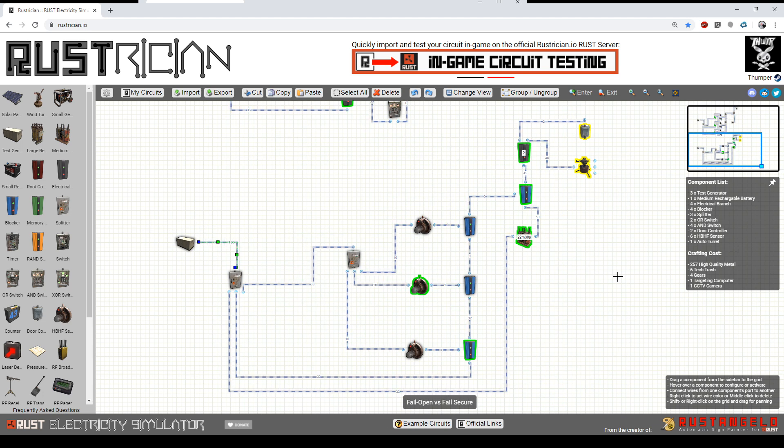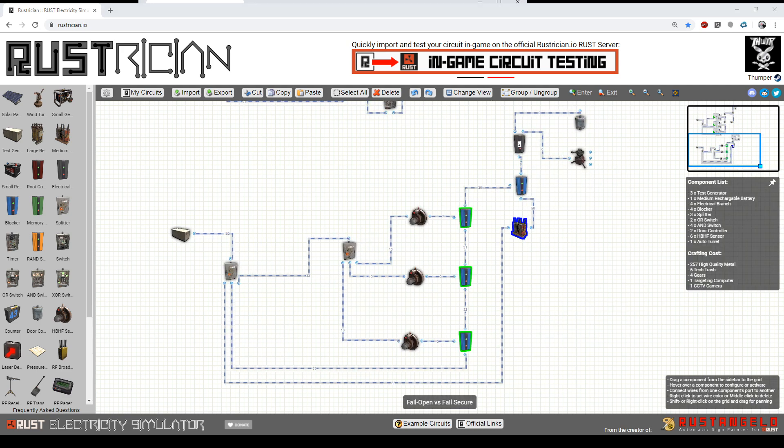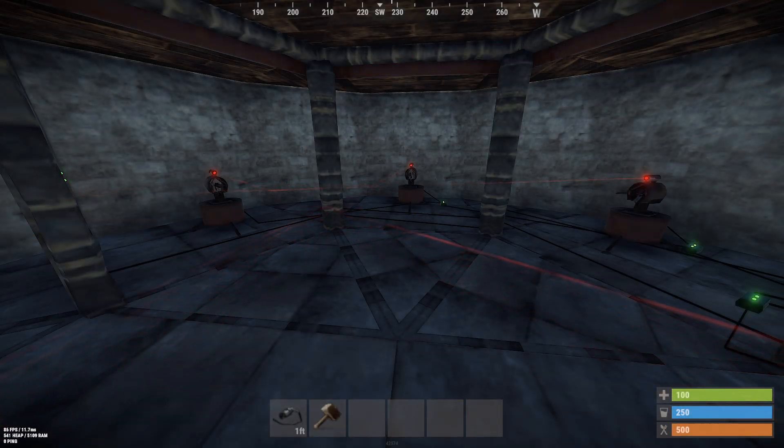Thank you to Clan D for pointing out this example. I haven't actually done a build using a chain of blockers like this — I've done it with XOR switches, which is a little more expensive from a power perspective. This is obviously a lot simpler and cleaner to look at, and most people are probably building trap bases, not automated loot rooms. So not a bad idea to leverage this type of scenario — give yourself a little bit of redundancy, backup, and control while simplifying the circuit and lowering your power demand. Good luck, and don't suck.